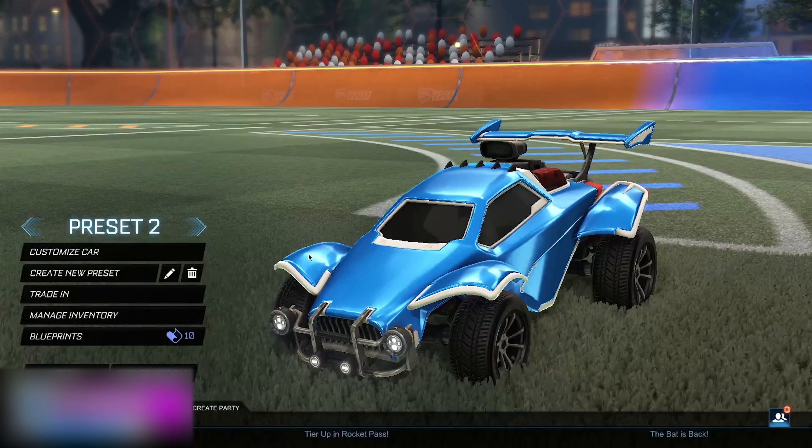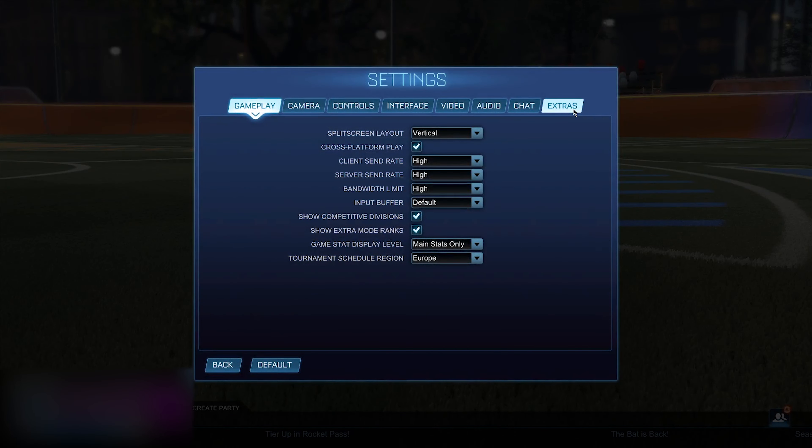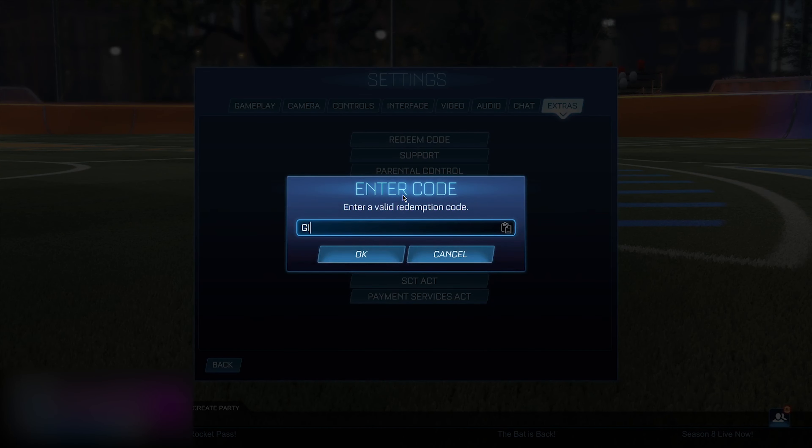When you've made the new preset, rename it to match what you typed in the Extras code section: 'GIVE underscore credits', then brackets with the amount, then 'equals equals question mark equals T'. Note that the preset name is shorter than the full code, so for 1100 credits you just type 'equals T'. If you used a five-digit number like 10,000, just leave it at 'equals'. Credits cannot exceed five digits.